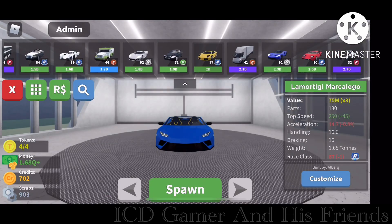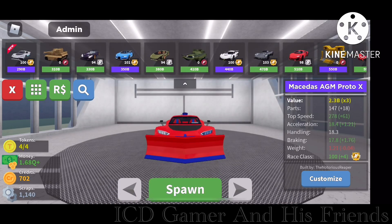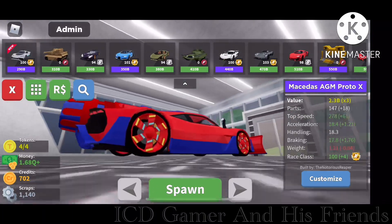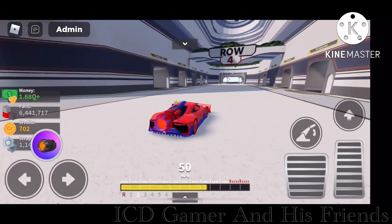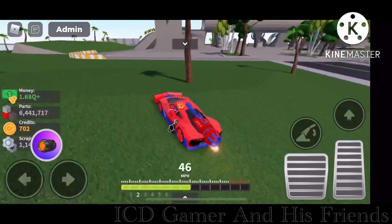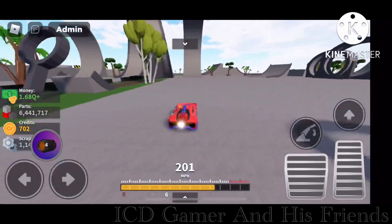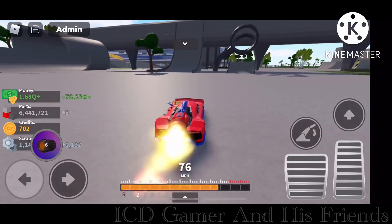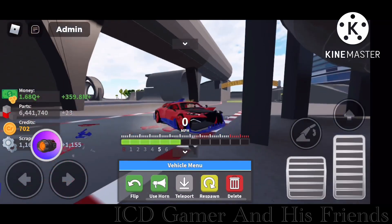Fifth and final one, we have the Protax. It's also fast too. I also decided to customize it to red and blue for stunts, because those are both of my favorite colors. I also bought performance upgrades. Anyways, let's do a test stunt. That was a big jump.